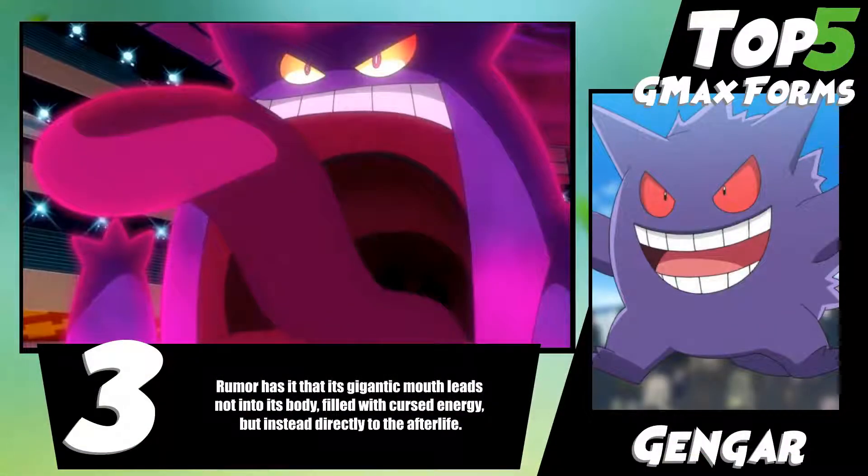At number three we have Gengar, and of course Gengar gets all the love from Pokemon. We already know this — Gengar in its G-Max form is crazy. It actually doesn't grow to the same height as other Pokemon; it actually just comes out from under the ground, which is kind of cool. Gigantamax Gengar's mouth is rumored to not lead to its body but, because of the curse energy, it leads to the afterlife, which is absolutely unreal lore.